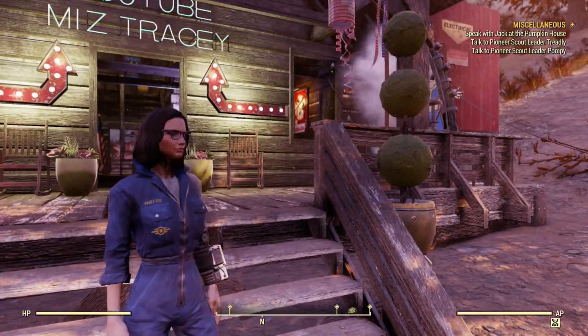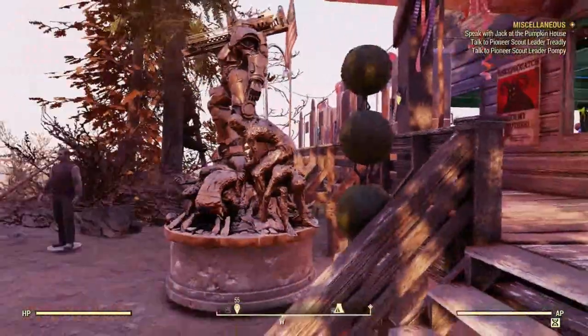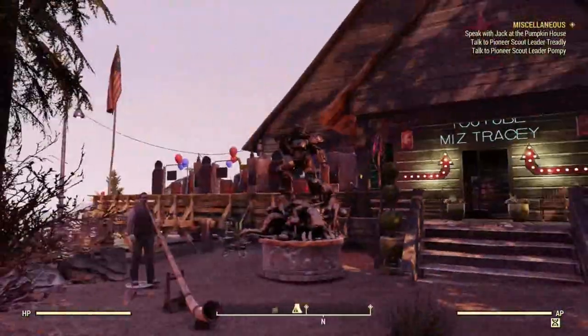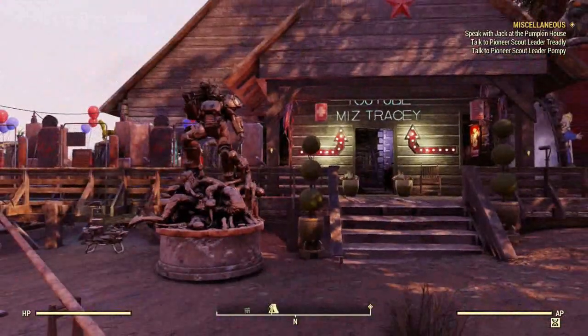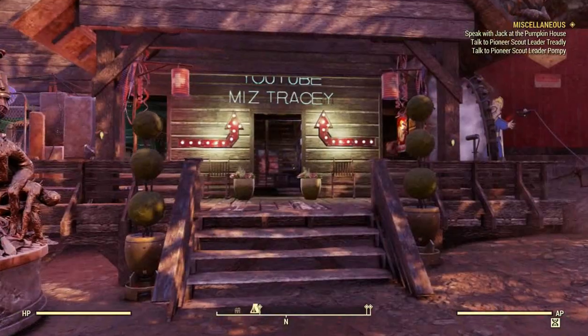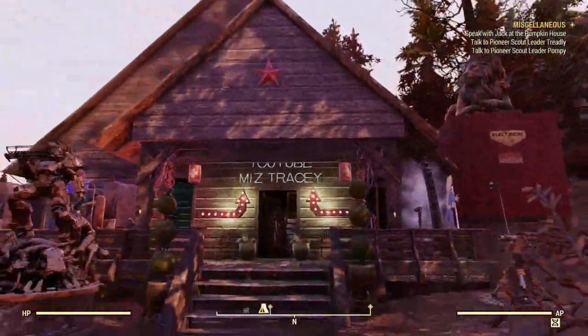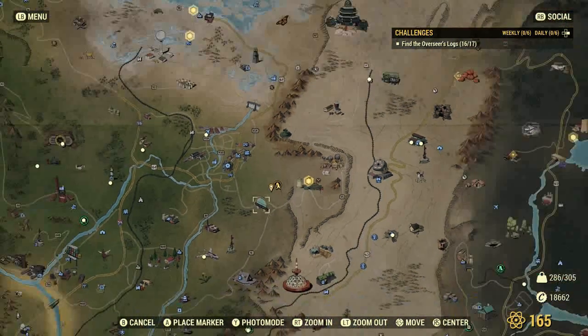Hey guys, Miss Tracy here. We're back on 76 and we're doing something a little different today. I'm gonna be showing you some really cool locations that you can build your camp at. I've also gone and built a little bit here so I can explain how things are, what the enemies are like, the building is like, and all that stuff and give you some ideas of what you might want to place down. We're gonna start here on this spot - Toxic actually showed me this.